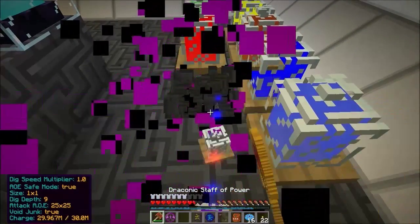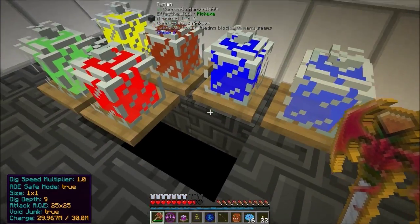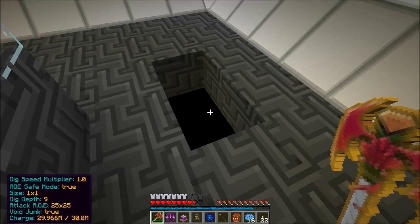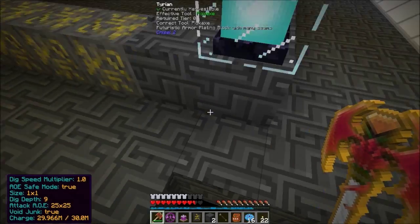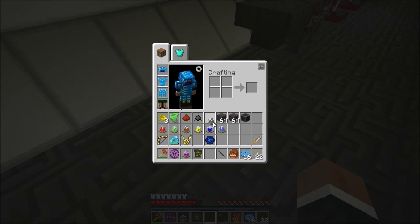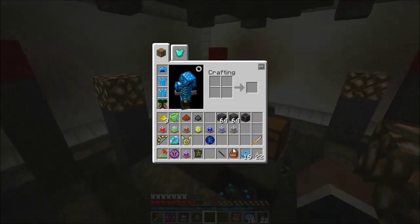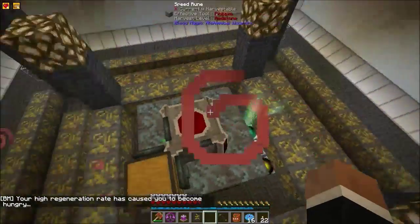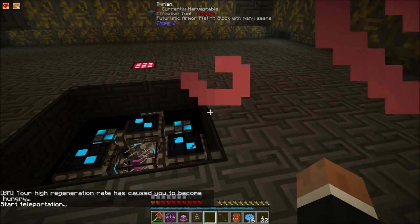Then of course we need our eight bell jars. From the last episode or the episode before I did these eight bell jars each with the specific reagent in them, and we're nearly ready to go. I've got 128 ritual stones and a master ritual stone - that's all good. What I need to do now is head down to where my pedestals are because we need to summon a demon before we do anything else.